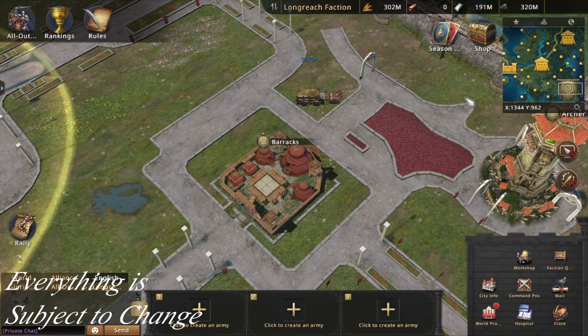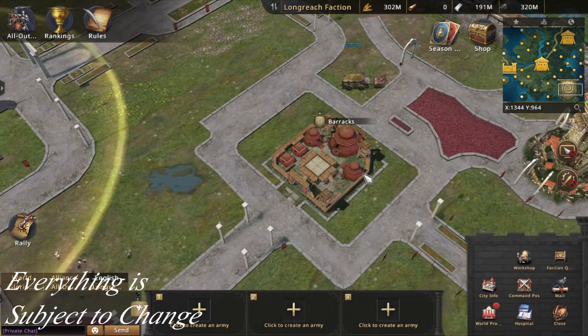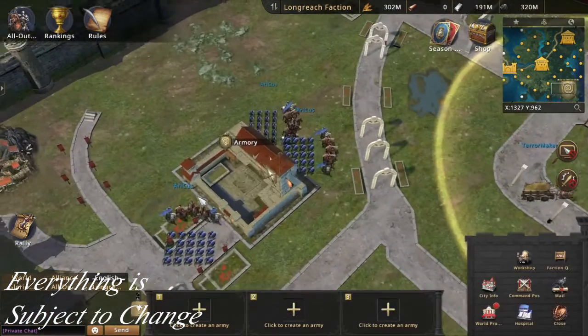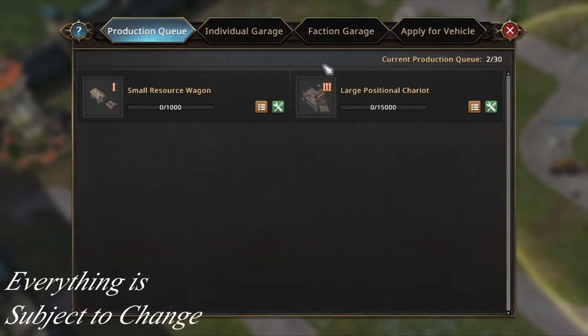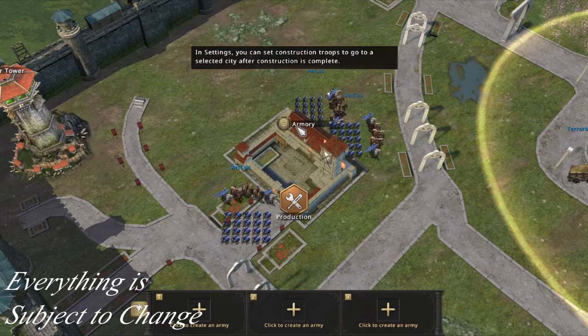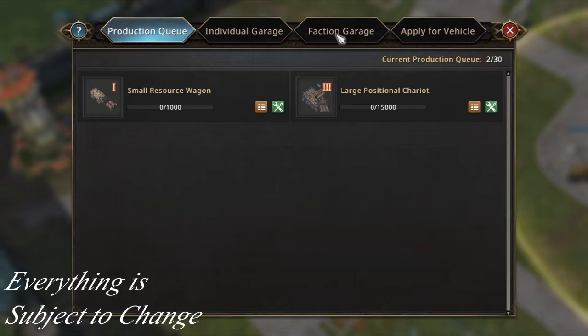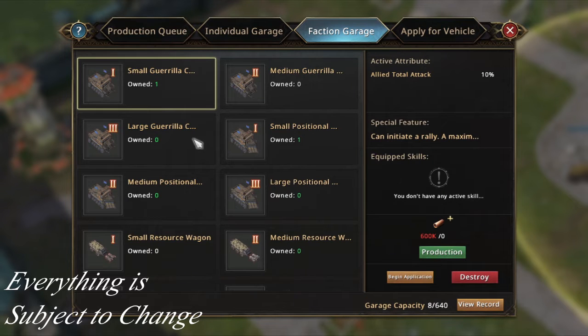Then there's the barracks, which is where troops deploy from. Your marches will start from the barracks in your faction capital, unless you have a military city where you want them to spawn — at the cost of some wheat. Lastly we have the armory, which is where the production queues for wagons and chariots are placed. You have to use your army to produce them — you click the production button, select an allied army, and send it to help produce the specific vehicle in the queue.